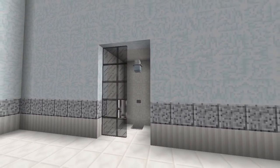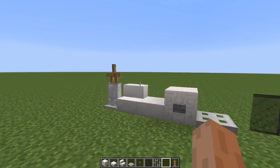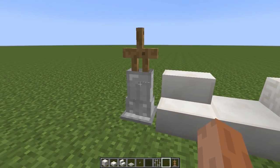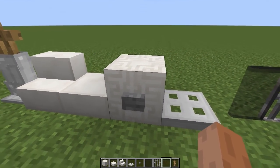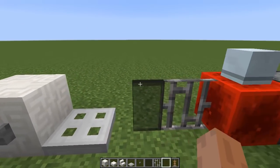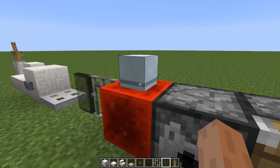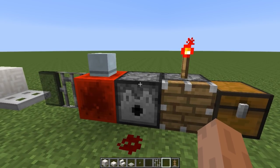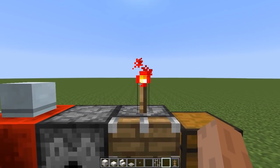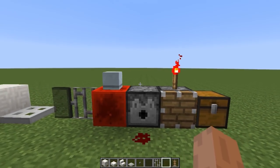To build this really cool shower you're going to need all the blocks you can see in front of me: armor stands, iron leggings and iron boots, quartz stairs, quartz slabs, chiseled quartz blocks, buttons, iron trap doors, black stained glass, iron bars, redstone blocks, a custom shower head (I'll show you an alternative if you can't get custom heads), dispensers, redstone, redstone torches, pistons, and two water buckets.